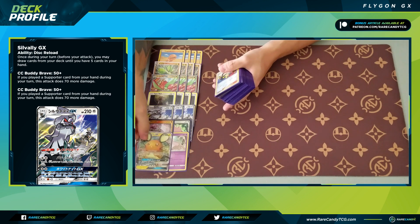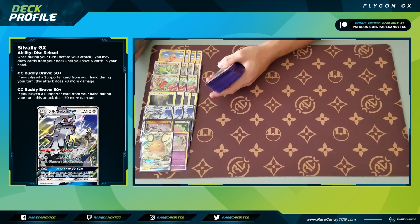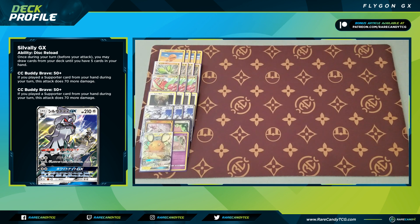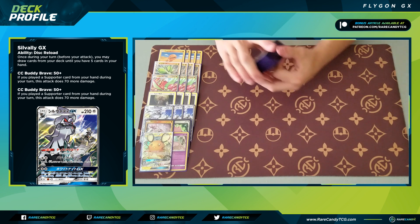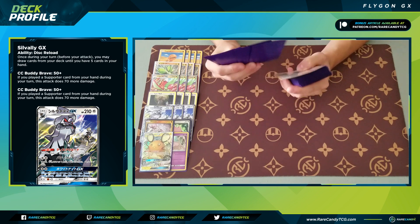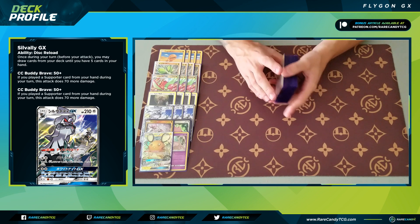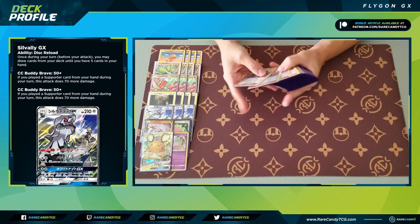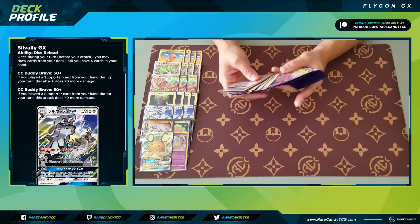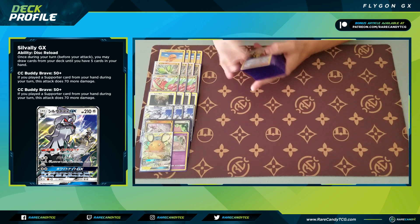Rounding out our Pokemon line is one copy of Dedenne GX for the Dedechange ability — dump your hand and draw six cards. This is a card I'm considering going up to a second copy of, since most of our supporters in this deck aren't draw supporters, so a second Dedenne could be good here. I found it very hard to settle on a 60-card list — there was so much I wanted to include — but at the very least I'd definitely play one to two Dedenne.